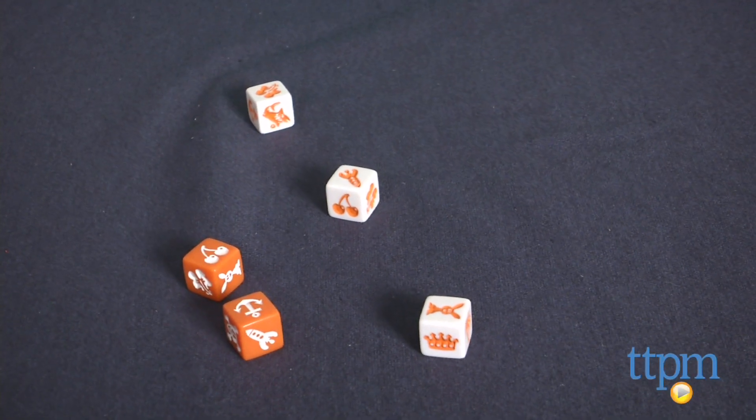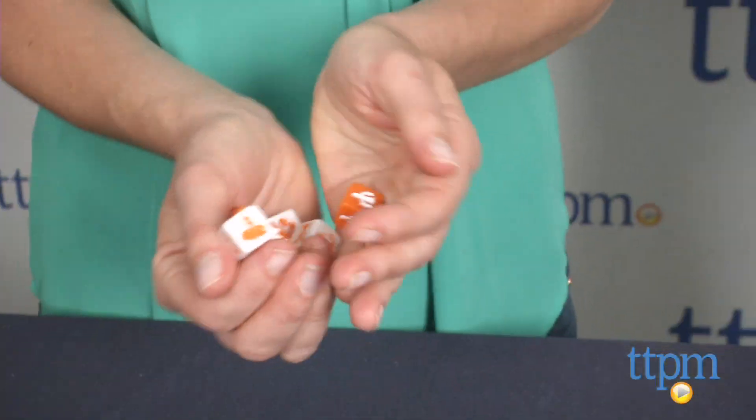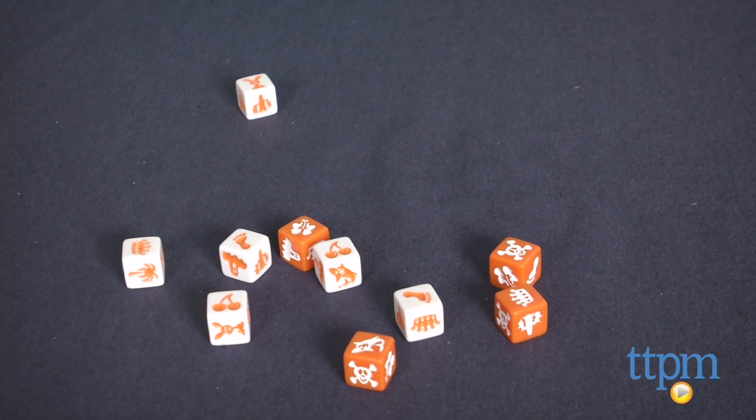Okay, let's play again. Nada! So now Jen wins all the dice, and we would play three rounds of this until all of the dice were done. And once they are, the player with the most dice after three rounds wins the game.